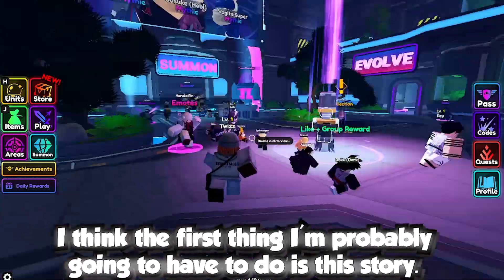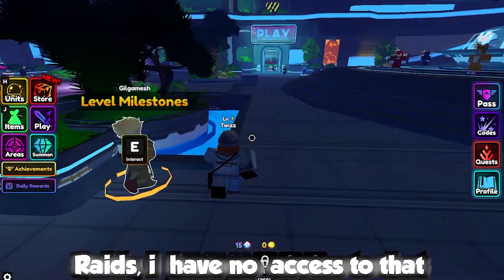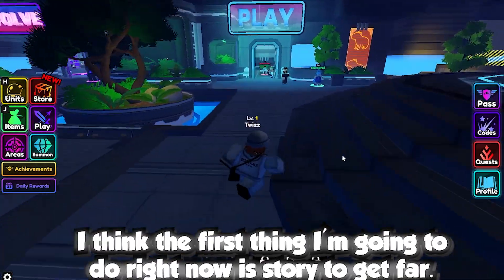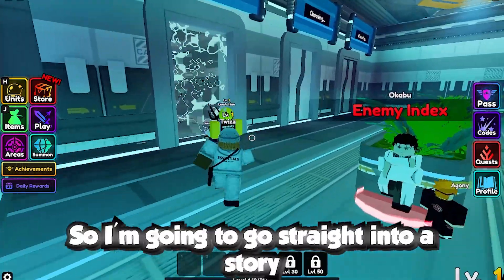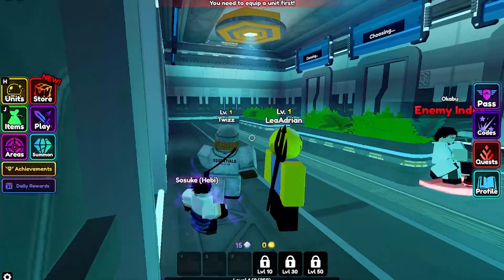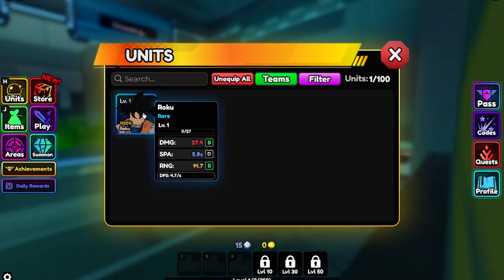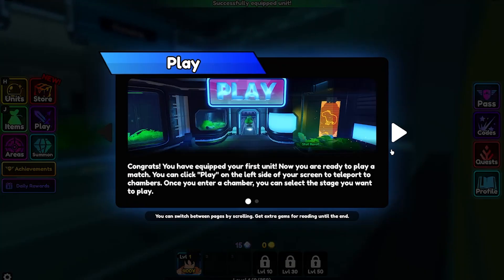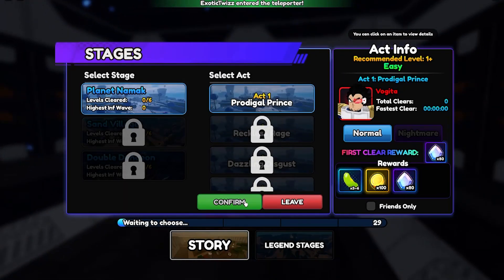I think the first thing we're gonna have to do is story mode, since I have no access to raids yet. I need to equip a unit — let me equip our current Goku. All right, there we go, let's go straight into story.